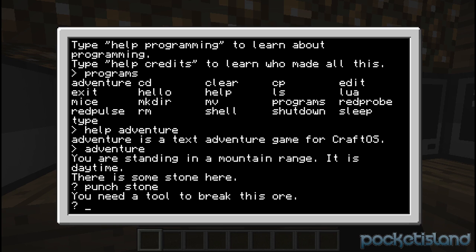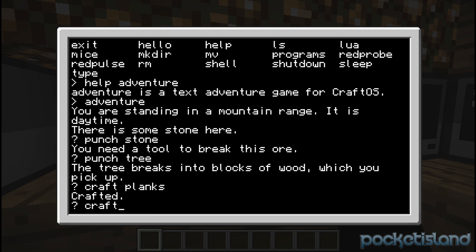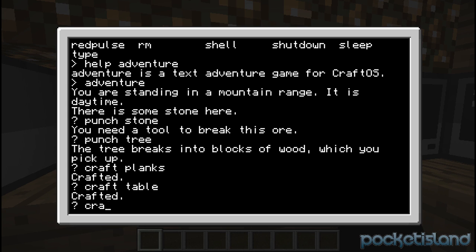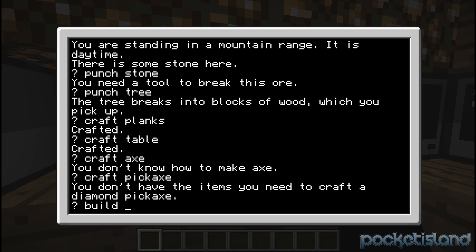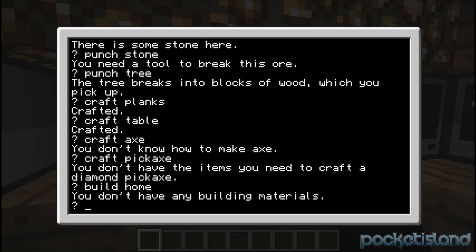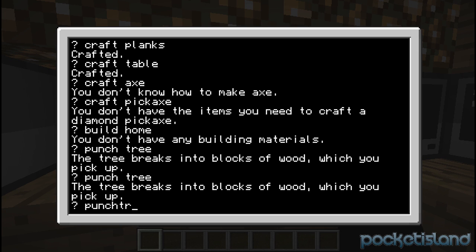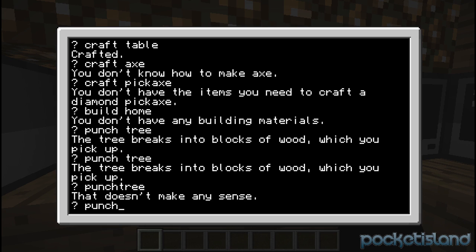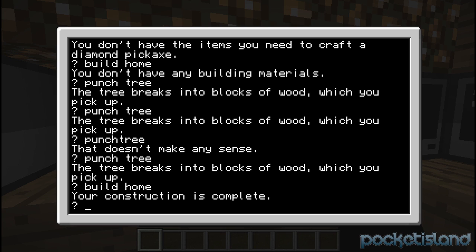Punch stone. Punch tree. Let's start punching the tree first. Craft. Craft planks. Craft table — let's craft a table. Let's try crafting a pickaxe. Craft an axe. Build home. Let's keep punching trees. Punch tree, punch tree. So now let's build a home — just have him build a home. And there you go, I just built this home in Minecraft.